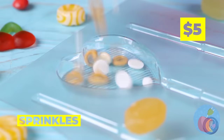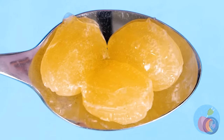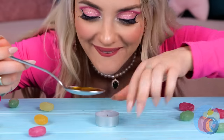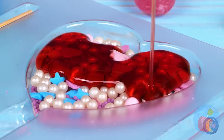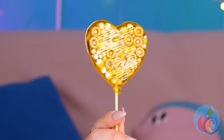Save some sprinkles! Now, melt up some hard candies and then drizzle it all on top! We need to fill up the mold! Add a stick before it hardens, and you've got a fancy new lollipop!